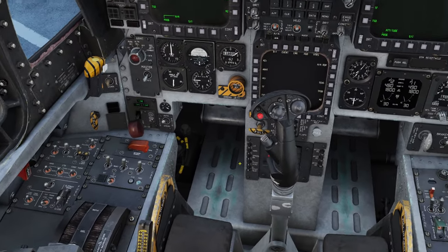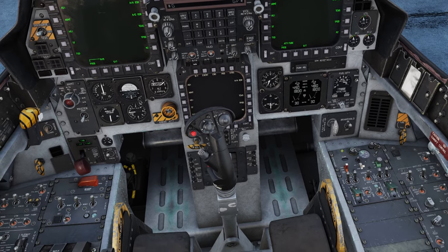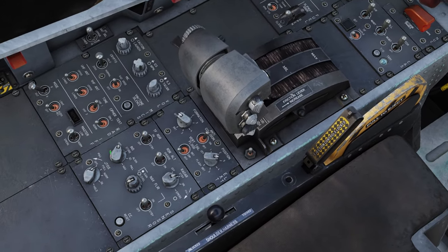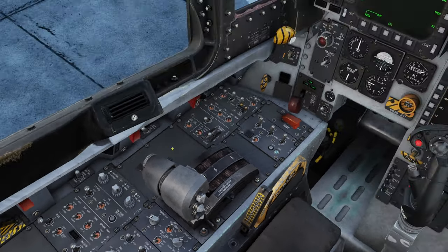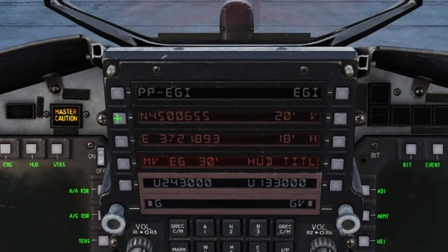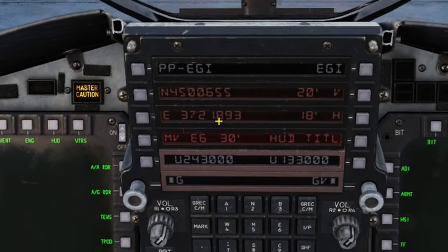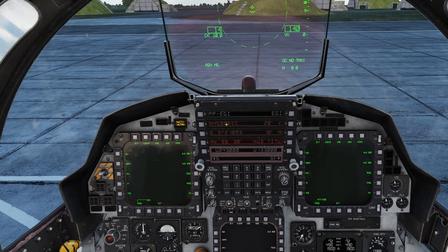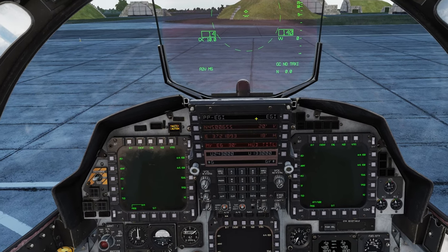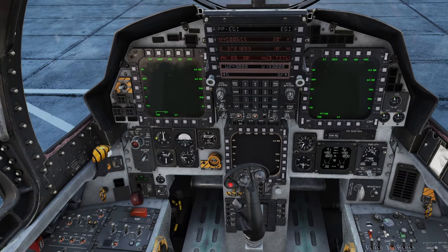Now we're going to do the dreaded INS align. Make sure your brake hold is on — in the real world it's not necessarily required, but at this point in the sim it is. We're going to take the INS switch and go to GC align. Looking up here it says 'no taxi.' We're going to click these two buttons to take the position information and input it into the system. You can also use your kneeboard to put those numbers in manually, but whatever numbers pop in, as long as you hit that button, you're good to go. Eventually this will start to count down.